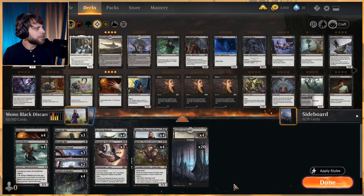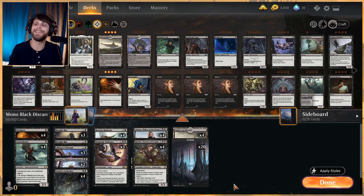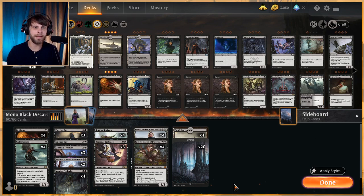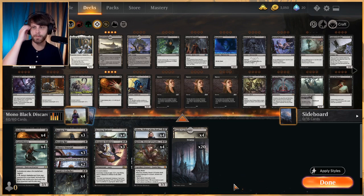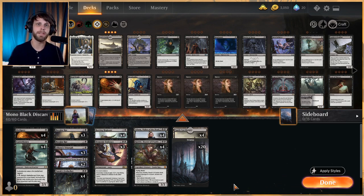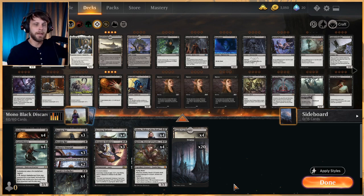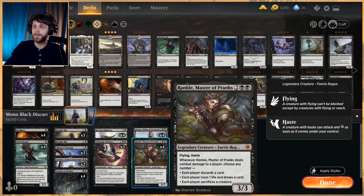Welcome to another gameplay video. Today we are testing out mono black discard. This is a little different from the mono black aggro lists we've played — it's much more focused on the discard element. We're not only trying to poke through damage to the opponent, but also looking to take over the game by devaluing everything, removing their hand from the equation, and getting them into that top-deck position as quickly as possible.